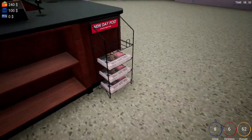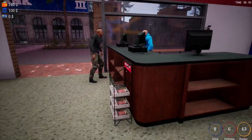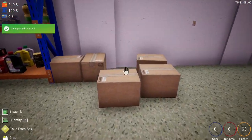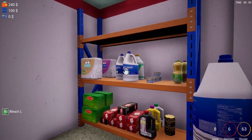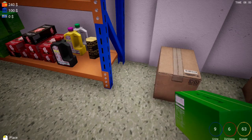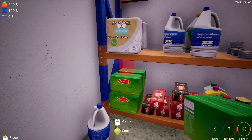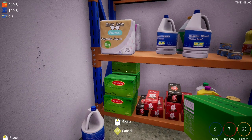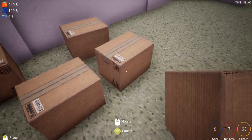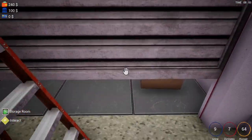We now have this newspaper stand. Obviously that doesn't run out of papers, so that must just generate us money — that is cool. Let's have a look at what we've got here: more bleach. You can actually just stack these on the floor and they still sell them. A bit more tea up there. No ice cream bucket — what do you want from me?